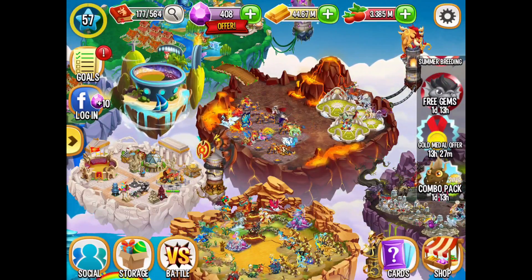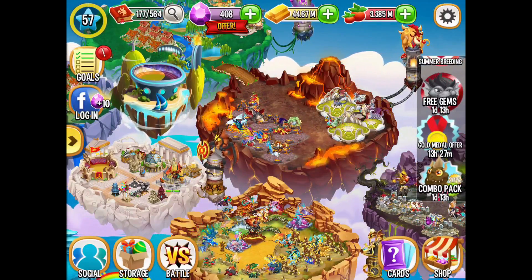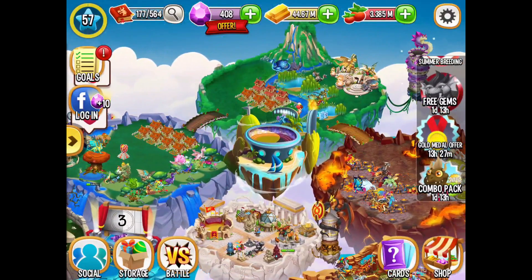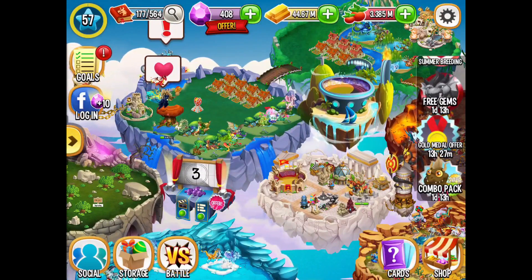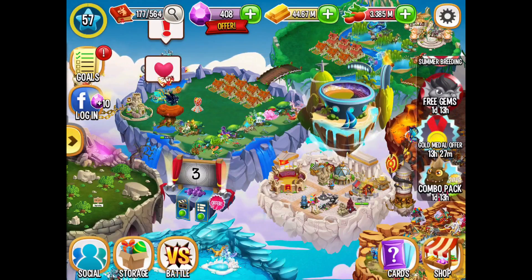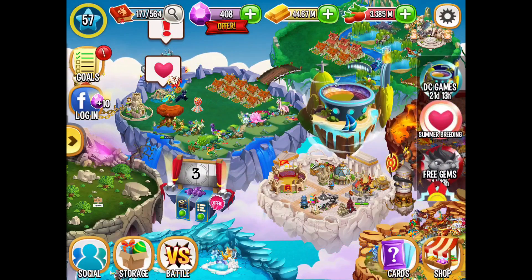I'd kind of like to put a lock on creatures so you can't accidentally sell them. If you wanted to sell it or do something like that, you'd actually have to go back and unlock it. That's just me — it's for people who do things absent-mindedly, like sell touchdown dragons. I think I got all of the little medals I can get for now, so let's go into the DC games.